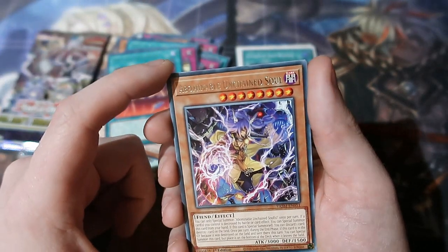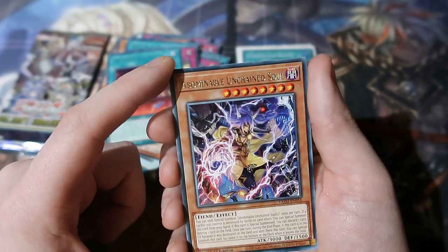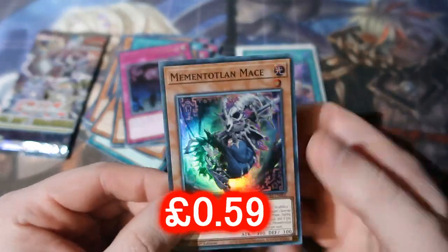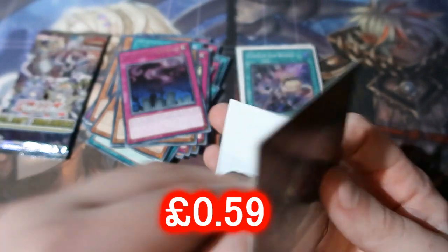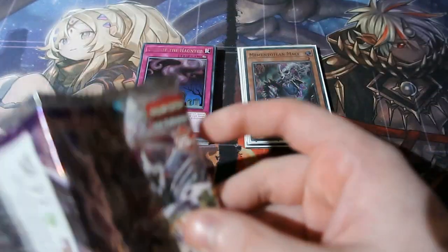Nice - Unchained Soul. We've not seen this card in a long, long time - this used to be an ultra, I think. Call of the Haunted. I've got a Mace Cute. That's cool though - we've got Call of the Haunted as well, back from the dead. We've not seen that card in a long, long time. Final pack of destiny - can we end it off with an ultra rare?